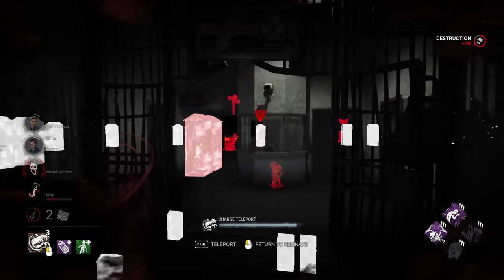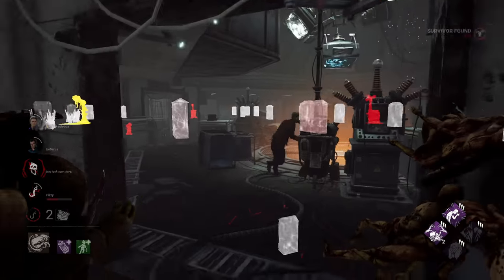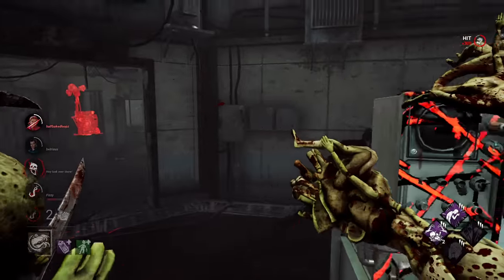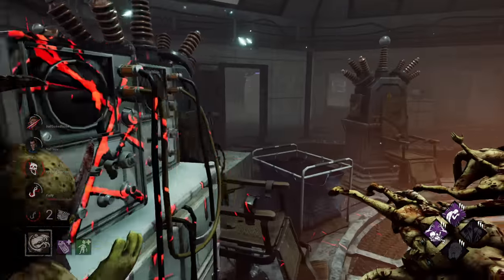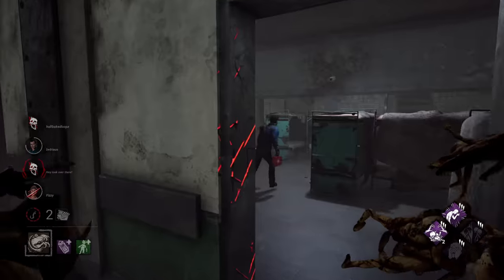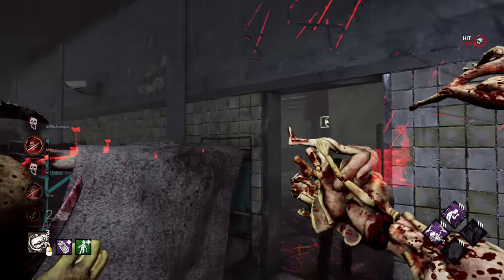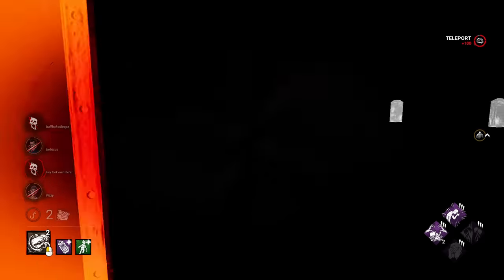Both totems are down but we have Fearmonger, which will keep them blind if they're still working on gens. Someone is there — we're going to keep Felix nice and exhausted the whole time. This pallet is way gone — good for us though.